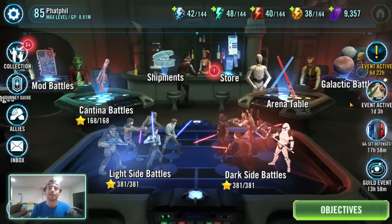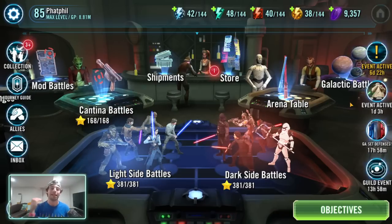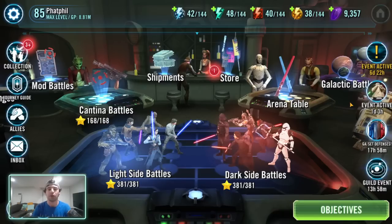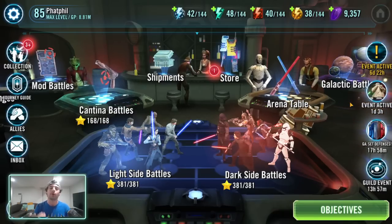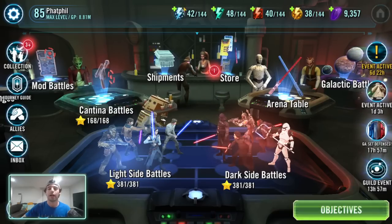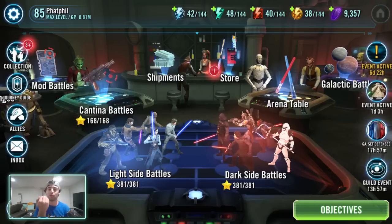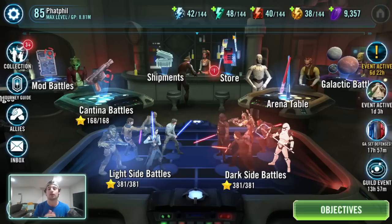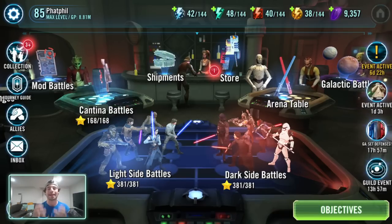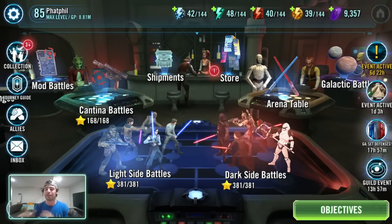Welcome back to another Star Wars Galaxy of Heroes video with Fat Phil. We're going to talk about regular energy the same way I did cantina energy. This is the second part of this series where we're looking at energy efficiency, focusing on the big three kinds of energy: your cantina, your regular, and your ship energy. Mod energy is a completely separate entity — you need to think of it differently.